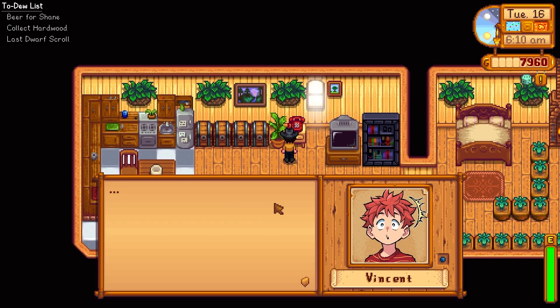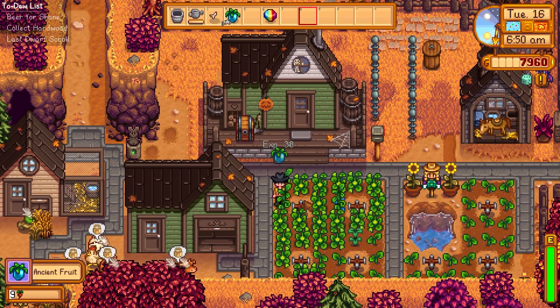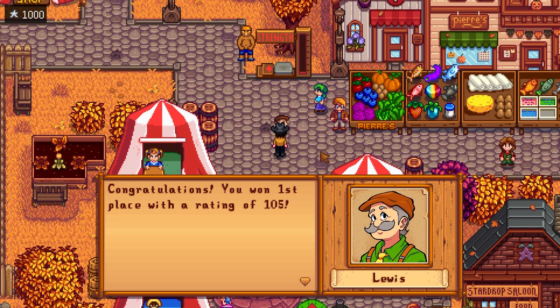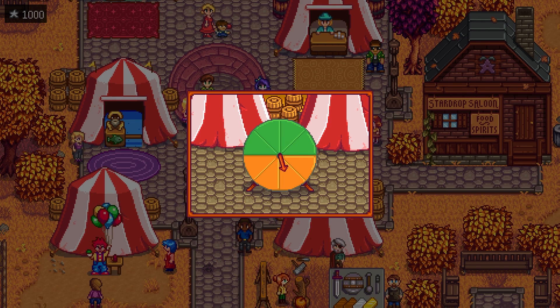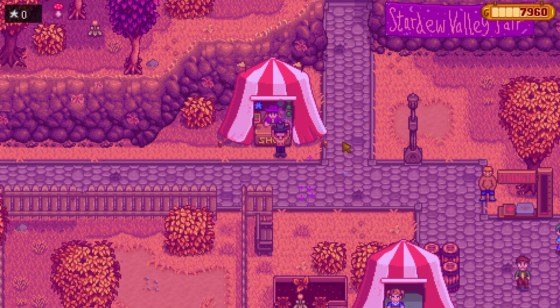Day 72: we get a cute call from Vincent — I always love that call, it looks so nice with the new portrait mod too. Emily stops by to let us use her sewing machine. We have a couple ancient fruits ready, so we put those away. It's the Star Tokens Fair today, we win first prize at 105 points, and then we gamble all 1,000 stars — fingers crossed we get green — and we do! We don't waste any time; we go straight over and get our next star drop. We need that energy boost — filled with thoughts of farming — and we head to bed.